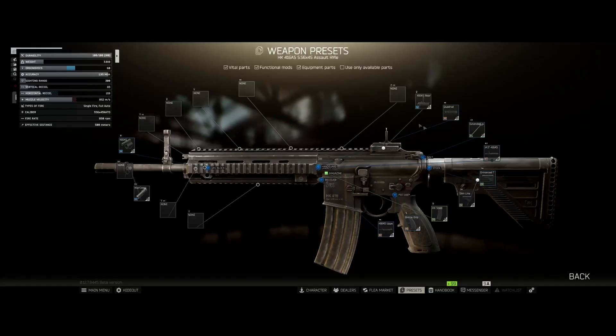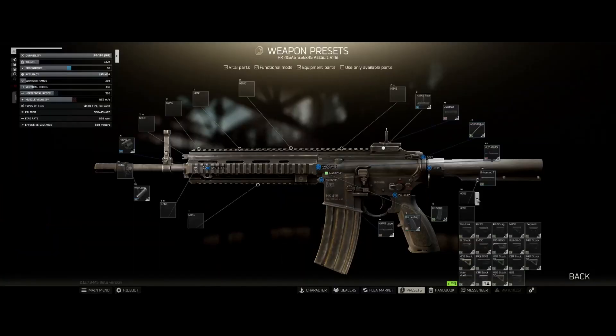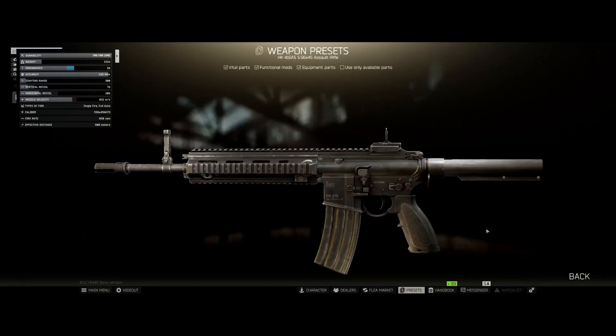First thing we will do is we will change this tube to an enhanced tube. Then our stock — you can either use the HK E1 or the bus stock; the HK has more ergo.